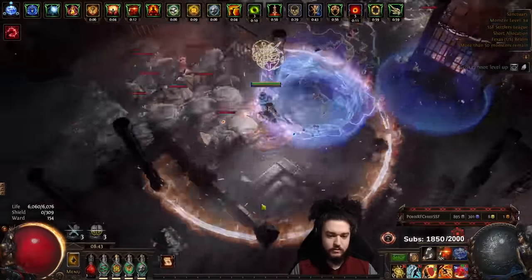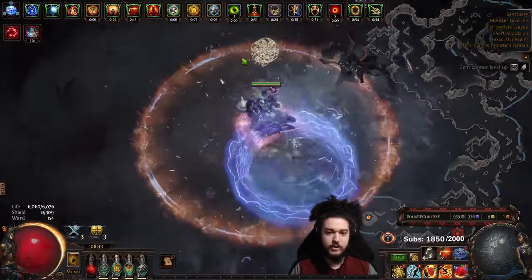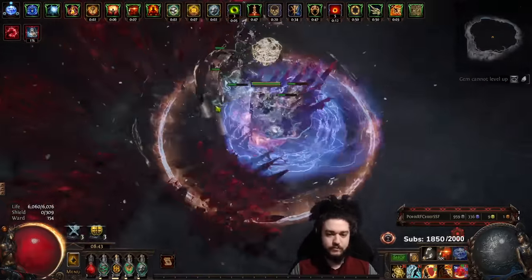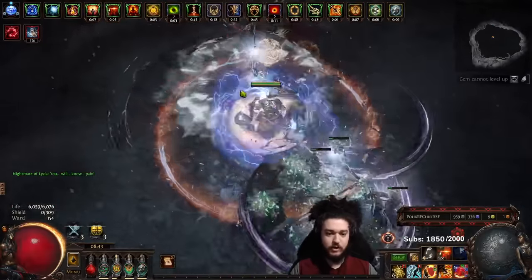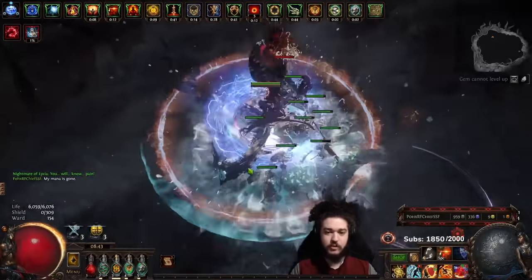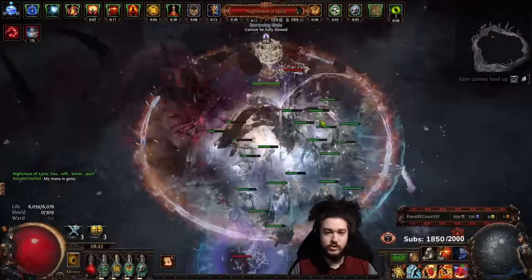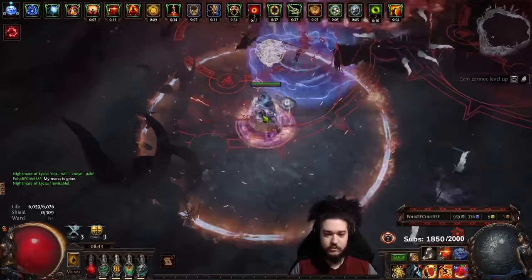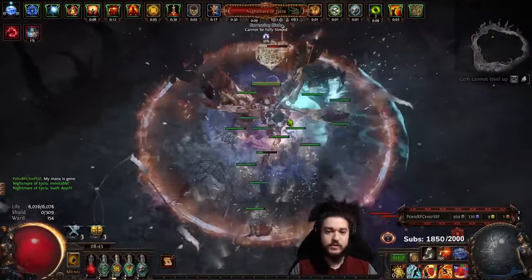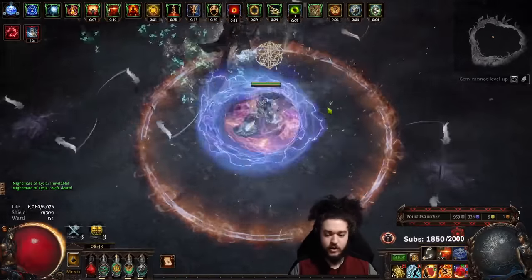The first goal is to make sure we Penance Mark the boss right away. Here's the boss - I'm now going to Penance Mark. From here it's just a matter of waiting for the explode. I used the wrong button - there we go. You can see the explode, the health going down. She is almost phased - and she is now phased. On to the next phase.